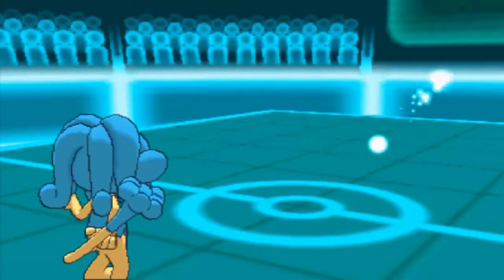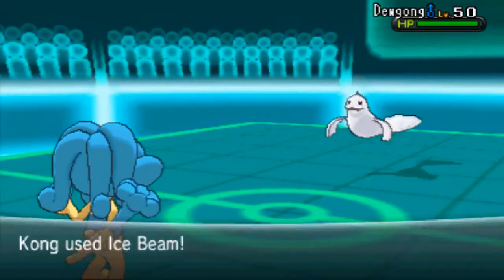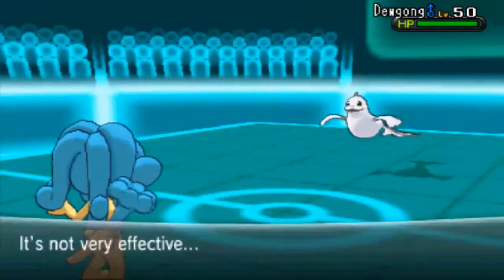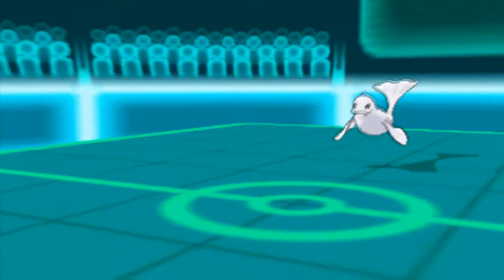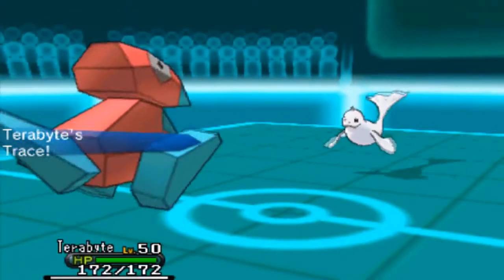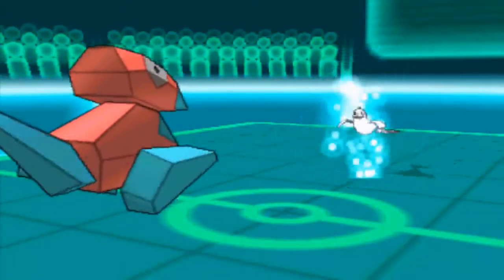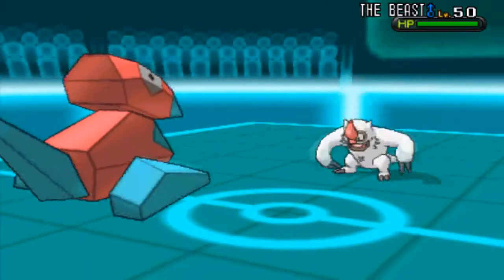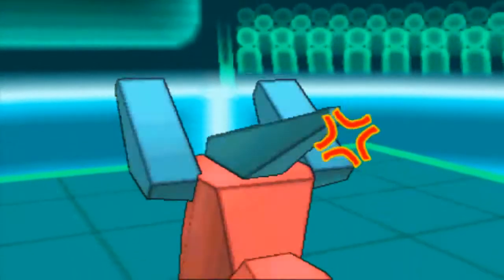I decide here to lead off with my Choice Specs Simipore, expecting him to lead off with Sandshrew wanting to get rocks up. So I'm going for the Ice Beam, expecting him to want to go into Noctowl, but he goes straight into Dewgong, which is a really safe switch looking at it now. So I was really disappointed he did go into this and not into Noctowl. However, I do go into Torterra and I trace the Thick Fat, which is brilliant — I now have a resistance to Fire and Ice moves. But he pulls the double out into his Vigoroth, which is what I was really scared of throughout the whole battle.